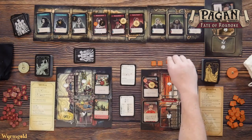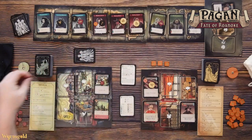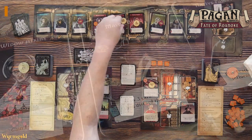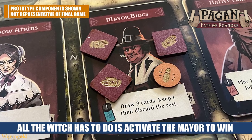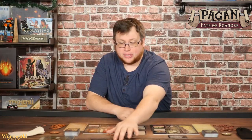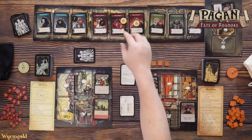The goal for the hunter is to continue to collect investigation tokens, and the goal of the witch is to continue to put favor tokens out on the board. The ultimate goal for the witch is to have three favor tokens on their hidden character — for this demonstration, three favors on the mayor. You have to be careful, because if the witch hunter notices you placing a bunch of favors on one character turn after turn, they'll probably suspect that's your character. But if you do get three favors on your character, you place your action token there, complete a ritual, and win the game.